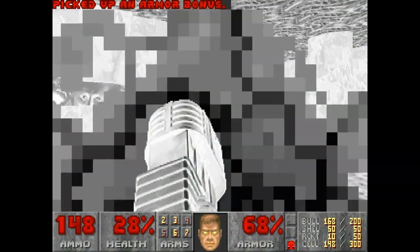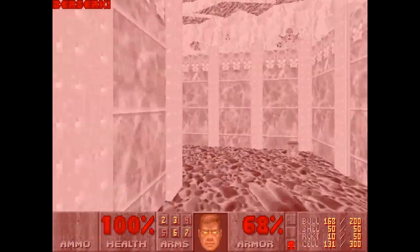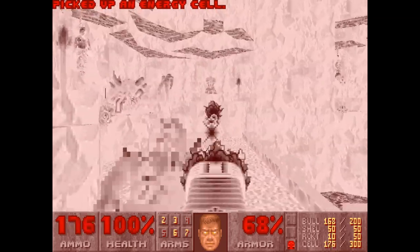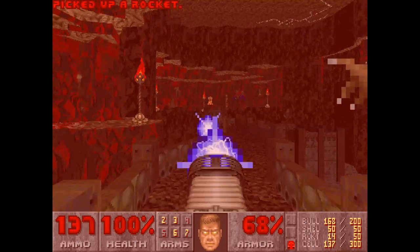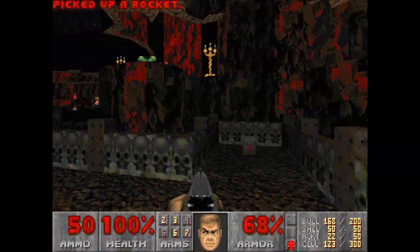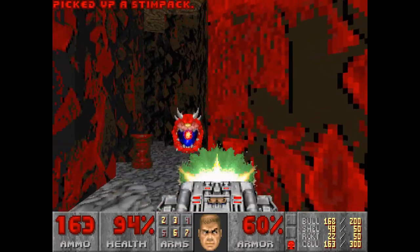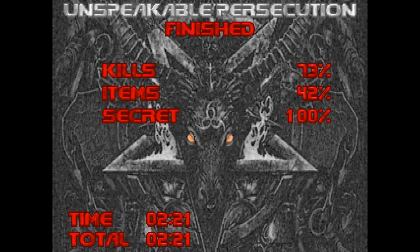Make an absolute run for it now. Grab the berserk - we're just gonna punch all the pinkies out of the way. Invulnerability doesn't last forever, we have to be fast about this. Can't choke - it's really easy to choke here. Here's the secret exit, just have to open it up. There we go. And there's the secret exit - that's all secrets. A bit sloppy with the barons, but I managed to get through anyway.